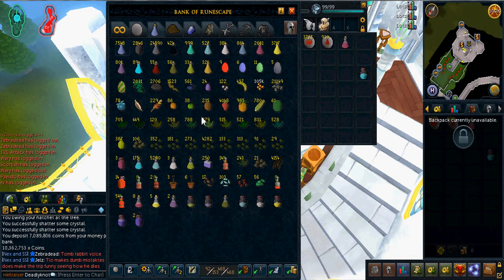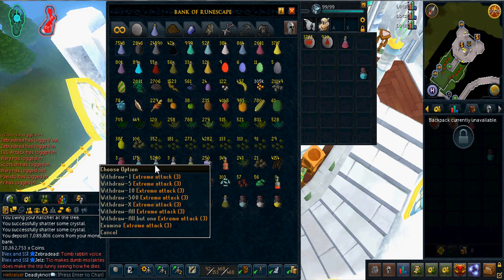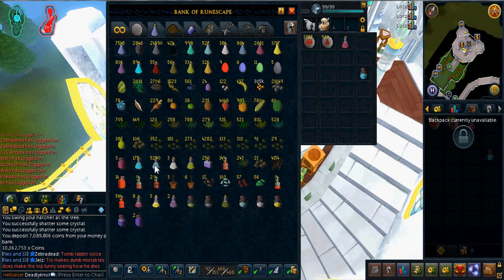Let's get to my Herblore tab. This has also been improved as well, other than having a few extra things I haven't shown before. Except these Extreme Attack potions — I'm surprised I still have this many. I made 7 or 8k, somewhere around there, in 2010. And now I'm down to 5.3k. I'm surprised they're actually lasting me this long — 5, 6 years? Holy crap.